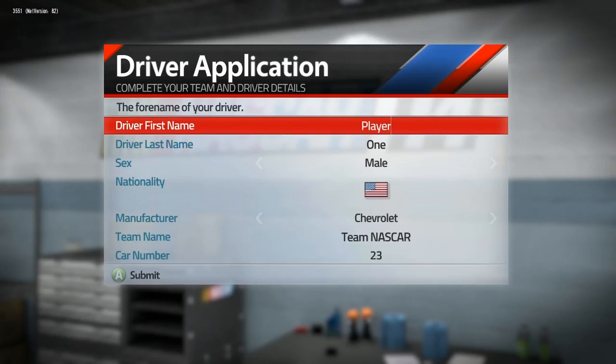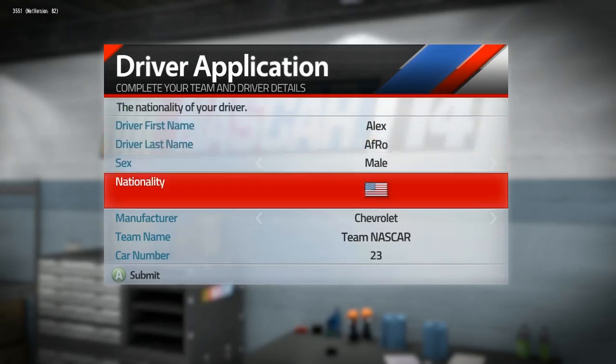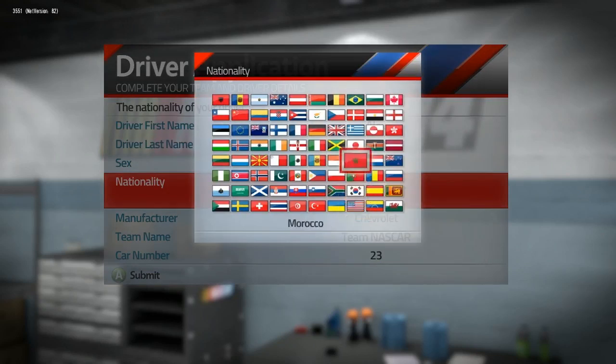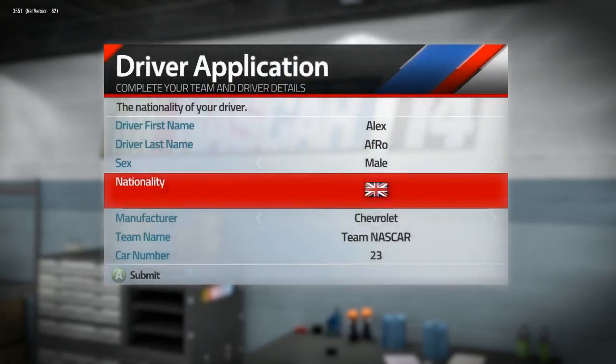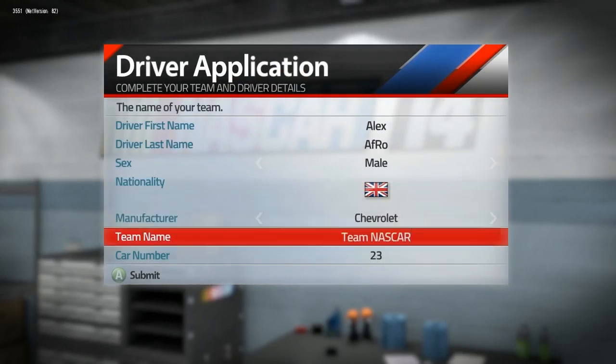Let's get into this and start off — first name, let's just put Alex, and last name let's put Afro — not my actual last name but I'll go with that. Nationality — I think we can get the British flag, yes there it is. Manufacturer — I've always liked the Chevrolet more, so that's what we're going with. Team name: Afro Motorsports.